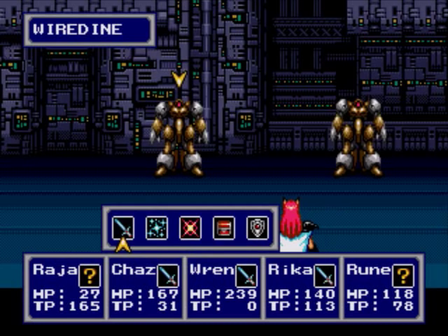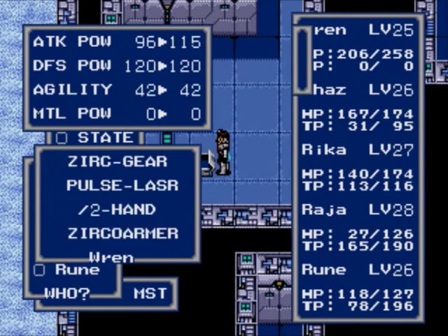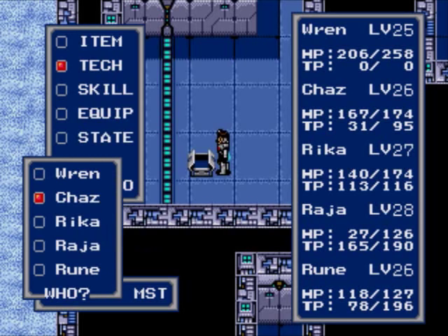Ghisar costs 24 TP to use! Well, at least he got Nares. I think we should save it for later. Thanks, Wren. You'll level up for that. Pulse Vulcan! I think Pulse Vulcan only targets one enemy. Weapon that fires electronic beams. I guess we'll just keep the weapon he has now until we find something a little bit better. I know it's weaker, but being able to target more than one enemy is a little bit more valuable than doing a lot of damage to one.